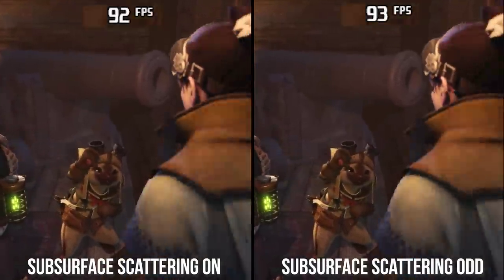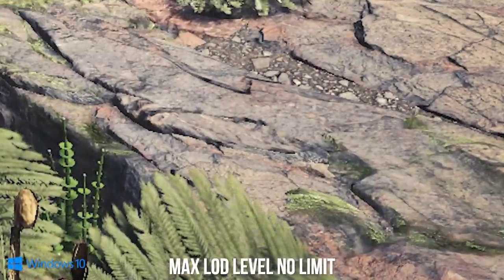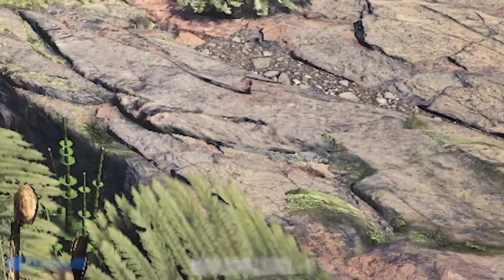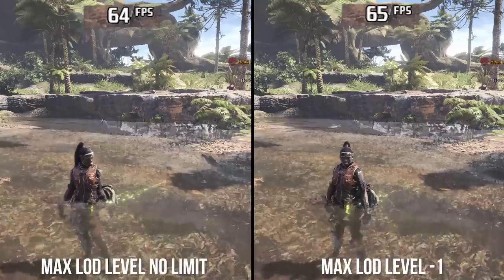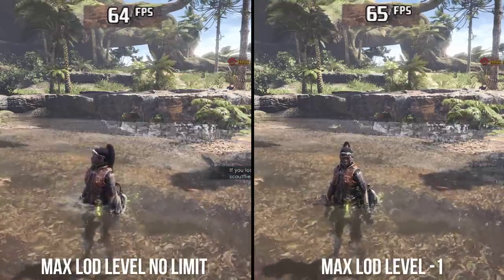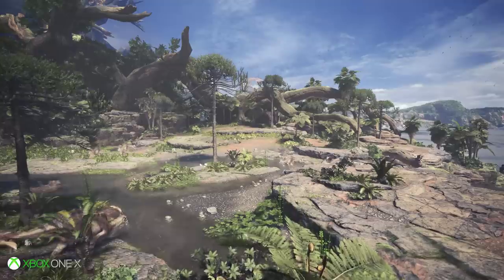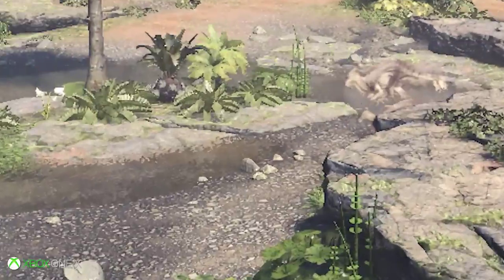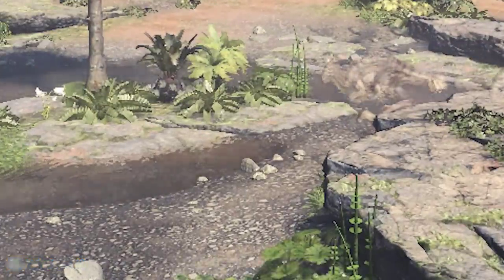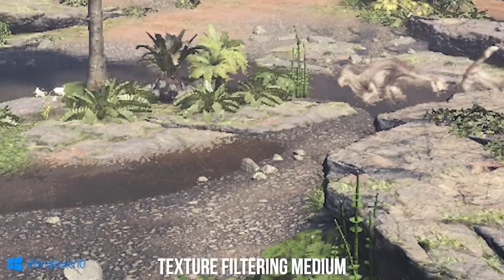Going outdoors again is where we can dial in the rest of Xbox One X's settings. Looking at these rocks, we can determine that the Xbox One X max LOD level is set to the equivalent of PC's no limit, with the negative 1 value making rocks and corners a little less rounded in the distance. Switching from no limit to negative 1 has around a 1% performance increase — not anything to worry about. Xbox One X uses either the medium or high setting for texture filtering, producing near-equivalent visual results, presumably the little-noticed difference between 8x or 16x AF.